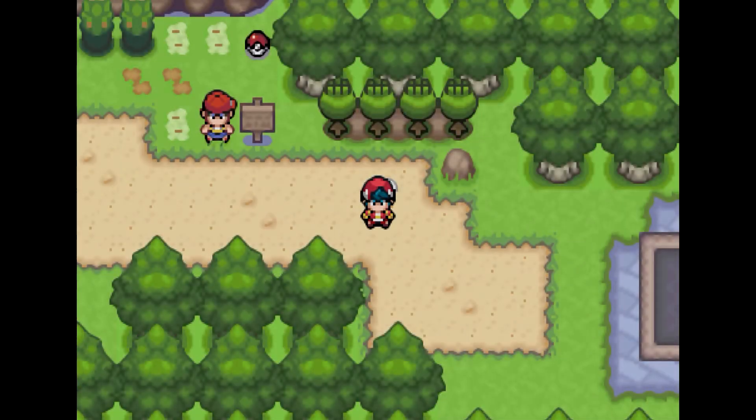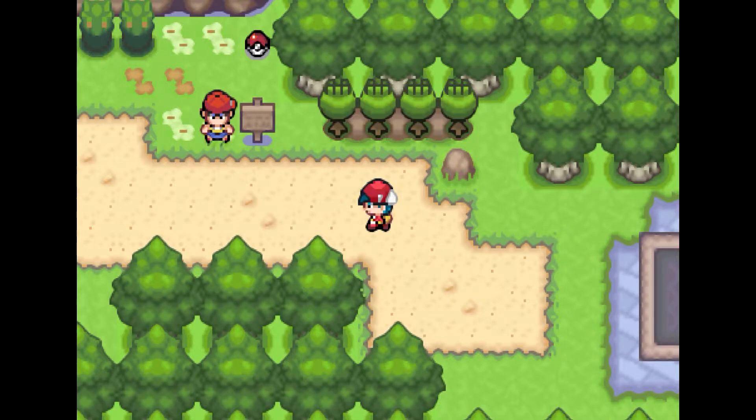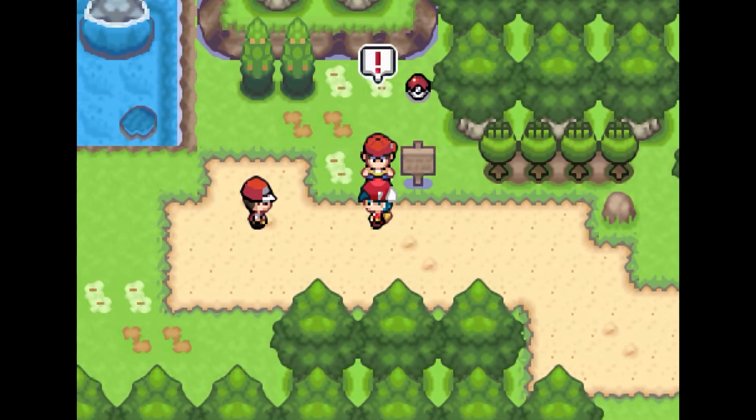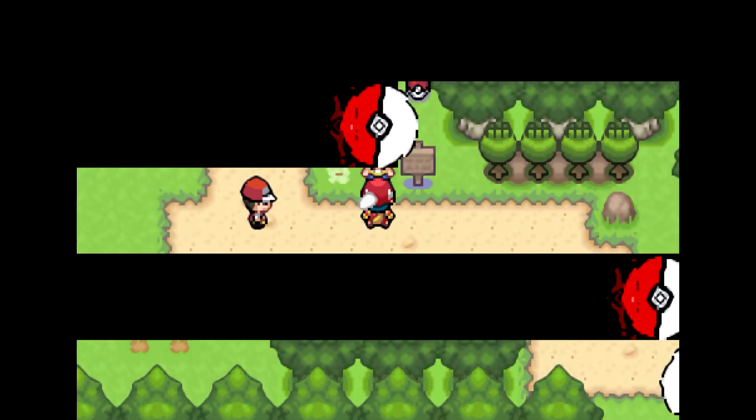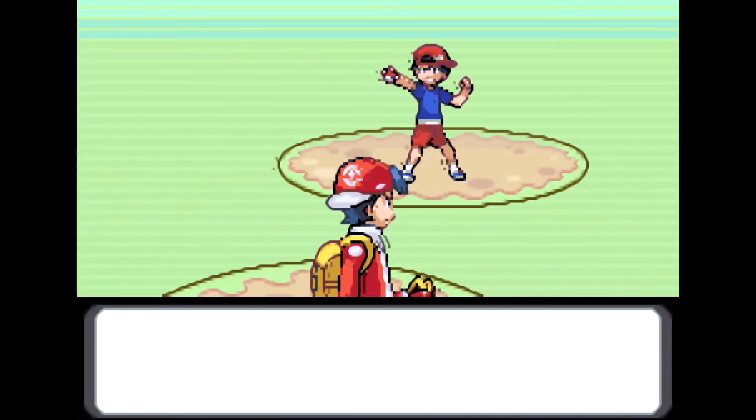Hey everybody, welcome back to some more Pokemon-like Platinum. Today we're going to be doing Route 413, which will lead us to Mount Ice Storm. We'll mostly use our Fire type Pokemon because it's going to be full of Ice type Pokemon, and their weakness is Fire.